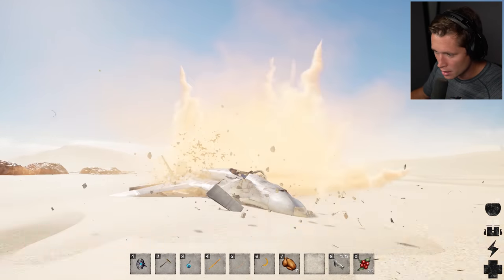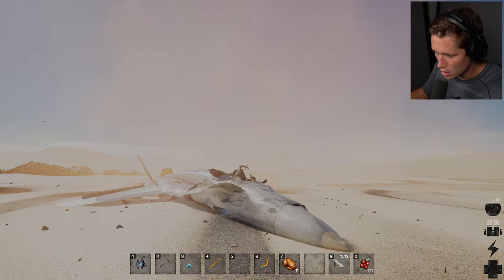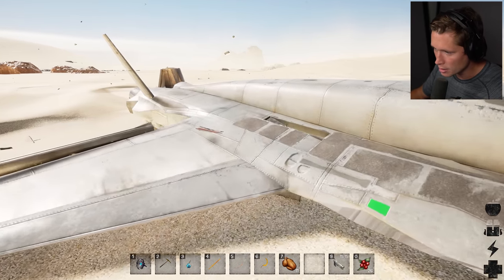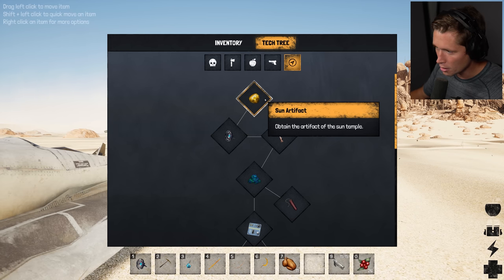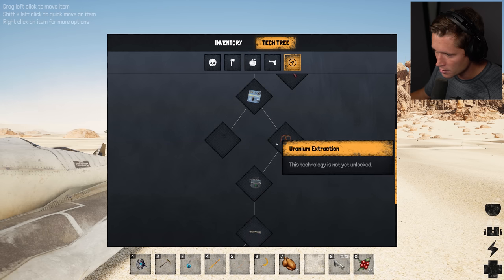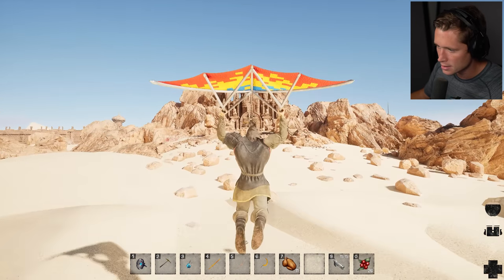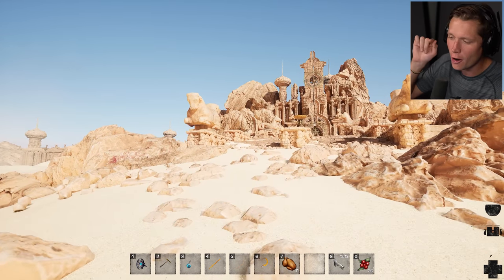Oh god, that's not the plane we were in - that's a jet! We're back in one of the early Egypt settings but we brought a jet with us this time. Let me see what we've got going on: obtain the artifact of the sun temple, go underground, industrial mining, diamonds, uranium extraction, going nuclear, rocket. We're building a rocket ship - that makes sense. I think we're going to want to go in here and grab whatever the next thing is, this is a natural progression.